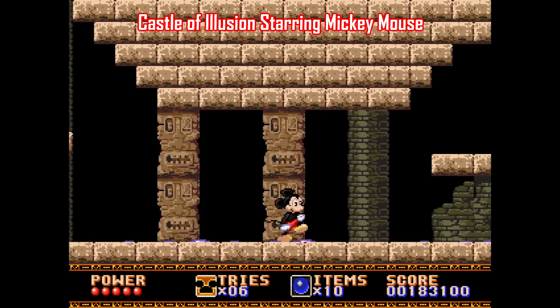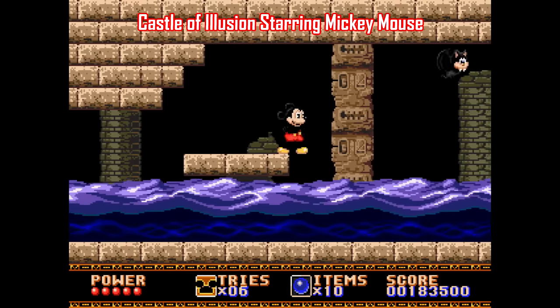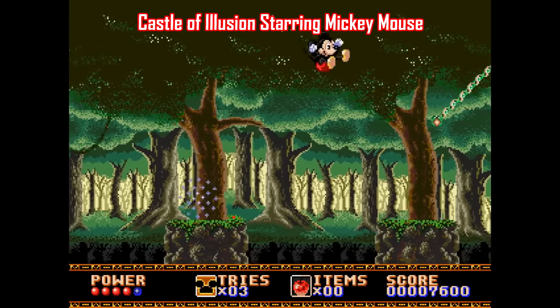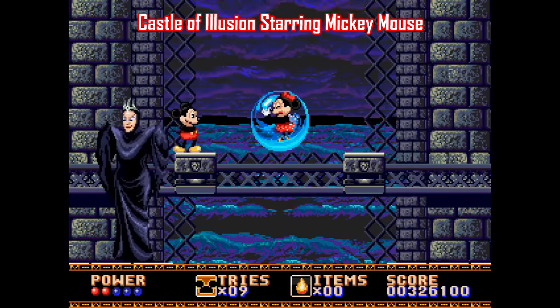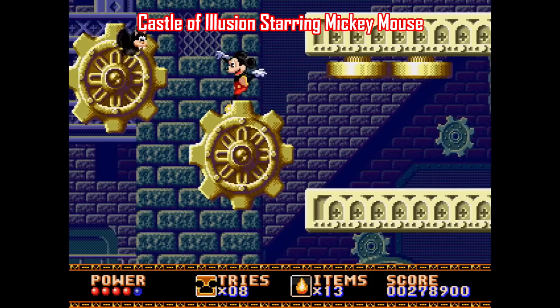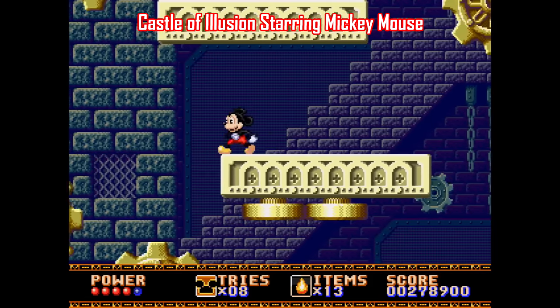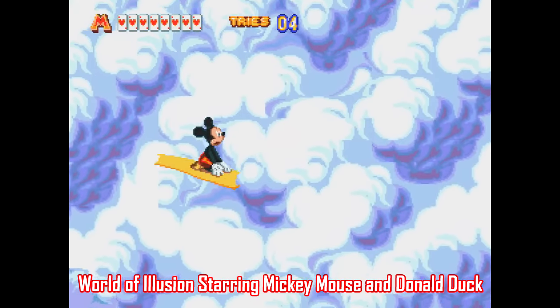These were two of the games I was always so jealous of as a Super Nintendo owner when I was a kid, and to this day they're still fantastic playthroughs. Castle of Illusion came first in 1990, developed by Sega themselves, where you play as Mickey in a side-scrolling platformer to try and save Minnie from the evil clutches of the witch Miserable. This game is pretty straightforward, but it does all the basics really well.